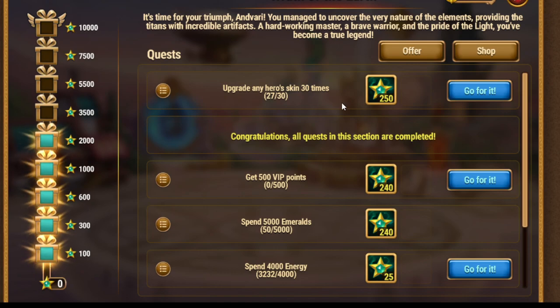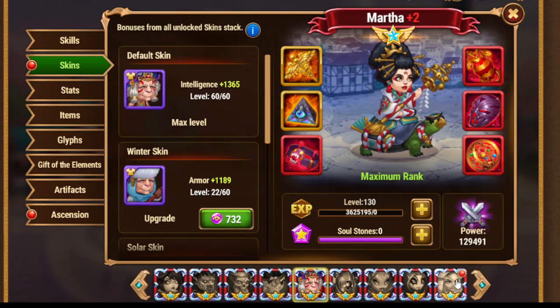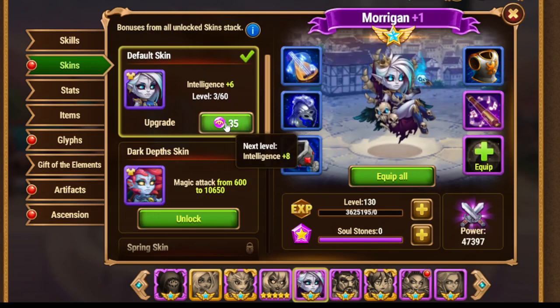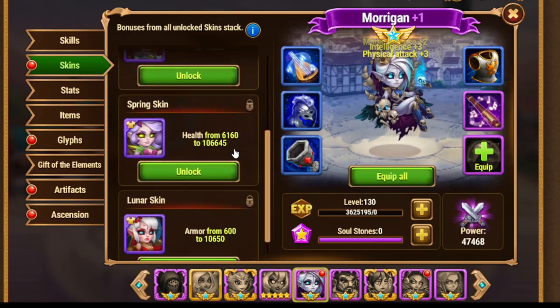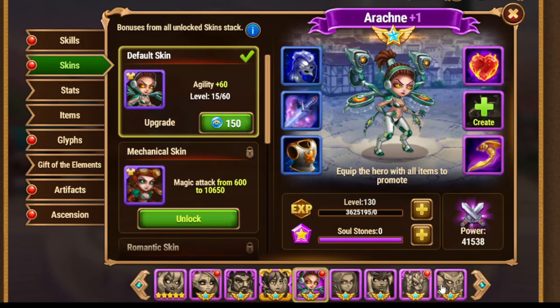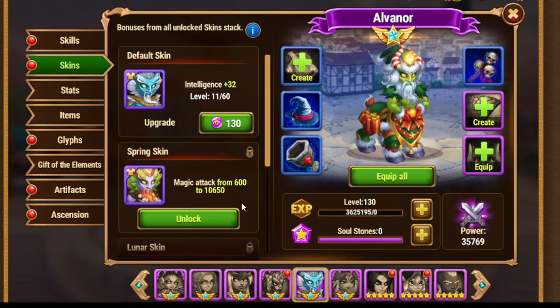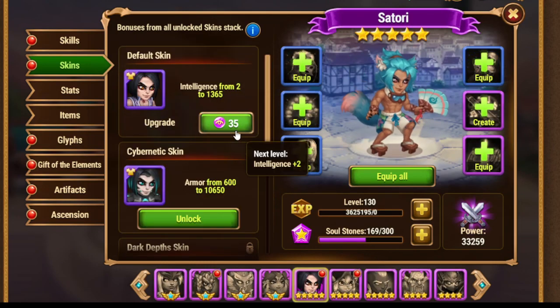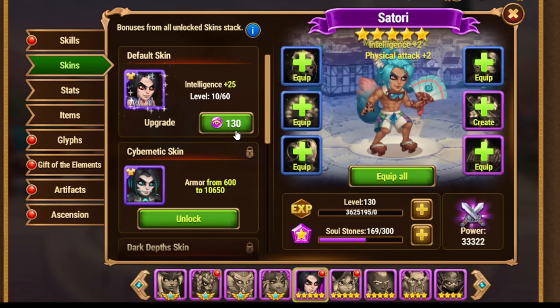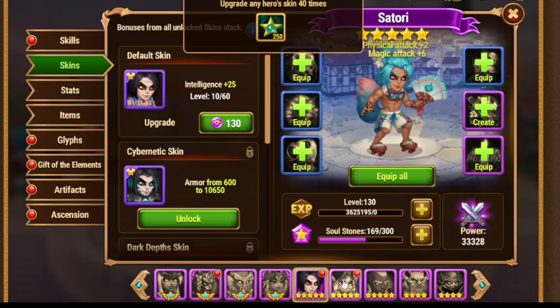About the quests: upgrade any hero's skin 30 times. First of all, we need to find out which heroes are weakest. So we go to the bottom — for example, Morrigan is a useful hero, but she isn't developed at my account. We just upgrade her as hard as possible to 100 summons. That's a pretty easy idea. Check which heroes aren't developed for you but you may be using in the future, and just go forward and invest as hard as you can.